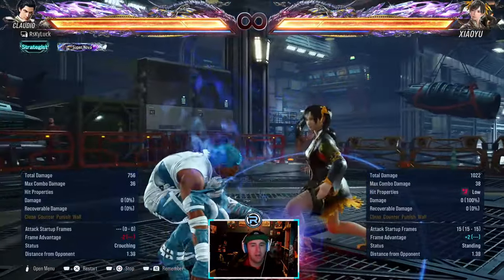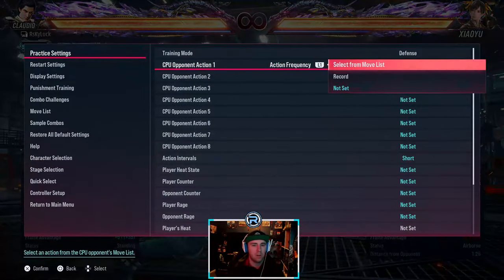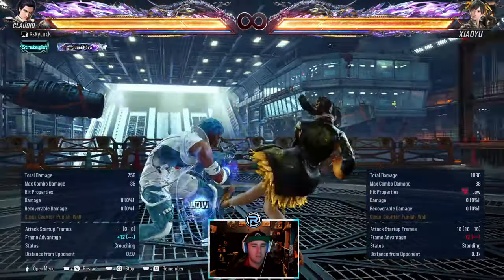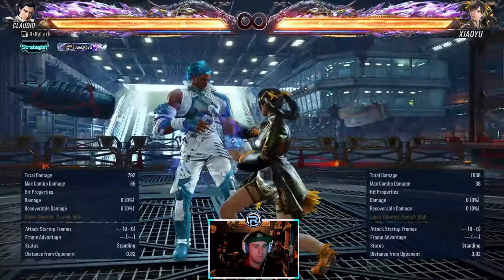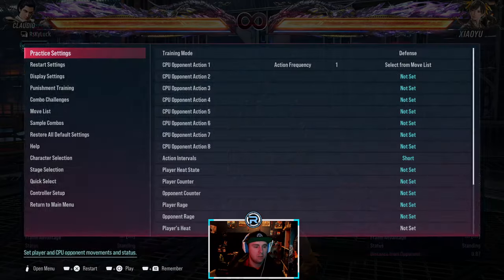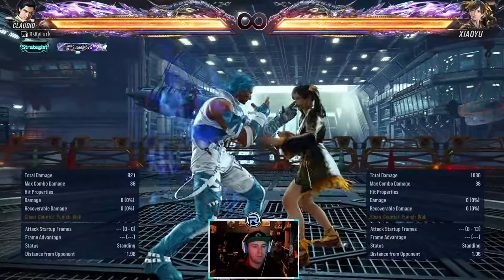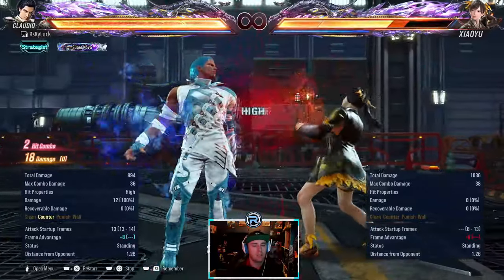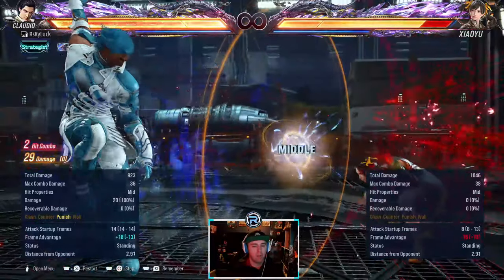Plus two and this does zero damage - it's just plus frames on block - you just need to low parry that. I feel like you want to low parry a lot against Ling. Minus 12, probably want to low parry. She just goes into stance. Minus 12 - this is to stop your pressing. If you block it it's minus, sometimes it can be safe apparently - minus 8. I don't understand that move too much.